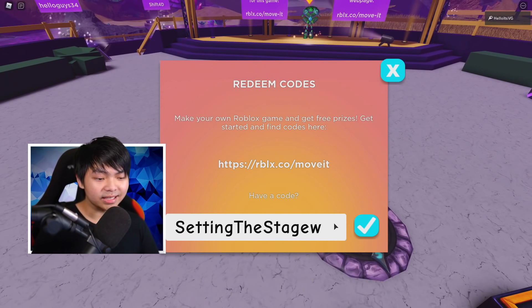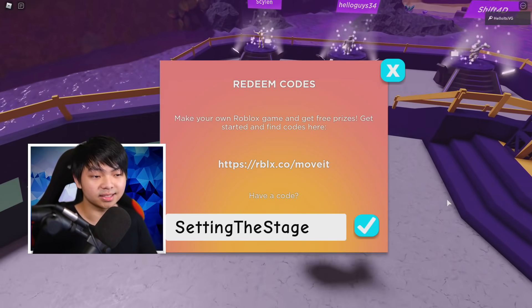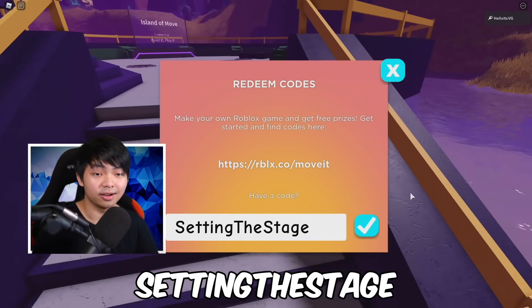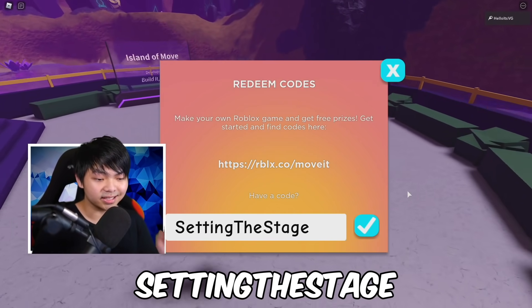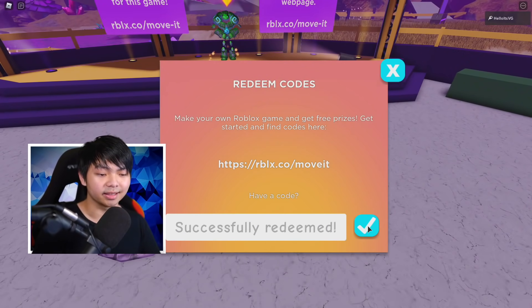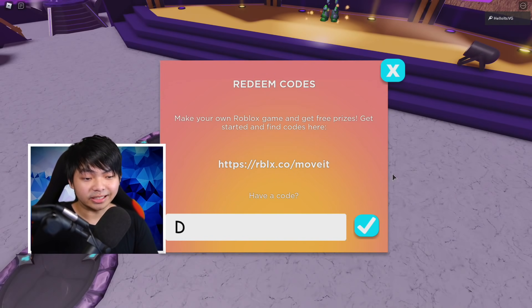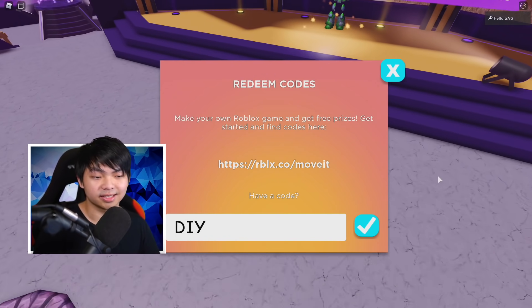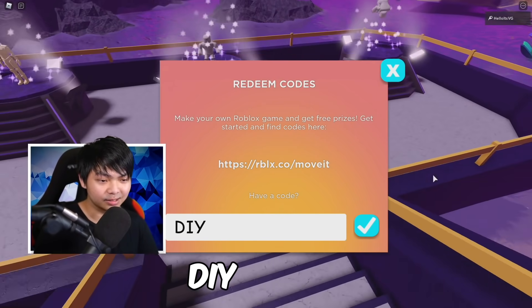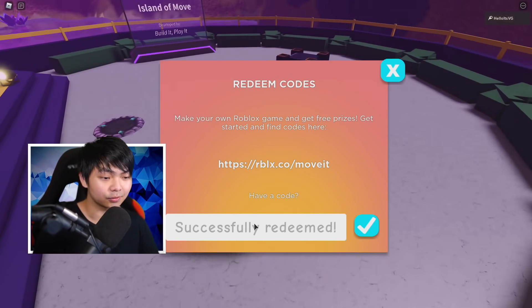The next code is gonna be SETTINGTHESTAGE. Just type the exact same thing — I'm gonna put the code in the middle of the screen so you can see it too. Successfully Redeemed. The next code is pretty easy — it's gonna be DIY. It's short and simple. Just type it in and click the check mark. Successfully Redeemed.